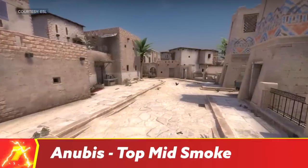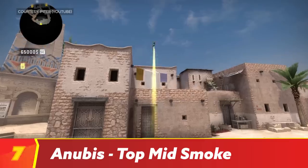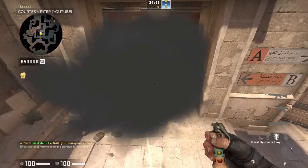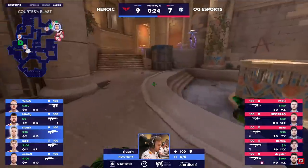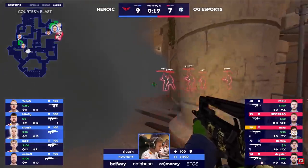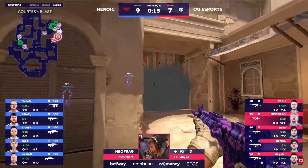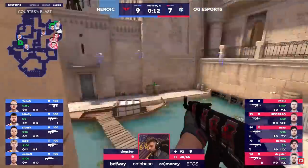Last but not least is the newest addition to CSGO's competitive map pool, Anubis. Seeing that this map is so new, I'm pretty sure that there are going to be countless smokes that prove to be crucial once we start seeing it in pro play. But I currently have more matches played in matchmaking on this map than any other — seriously, even more than Mirage. So what I'm going to go with is the mid-smoke from CT Spawn.